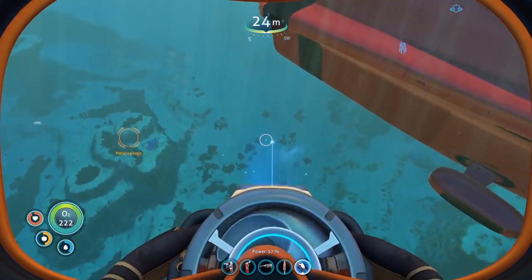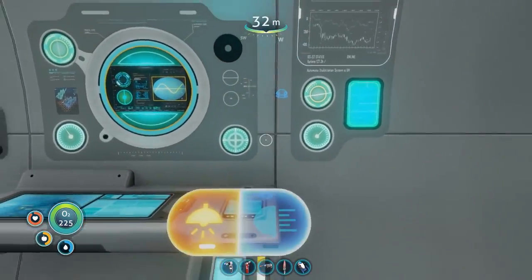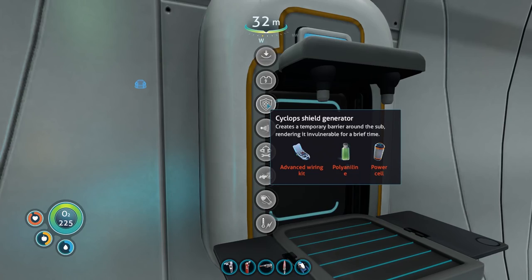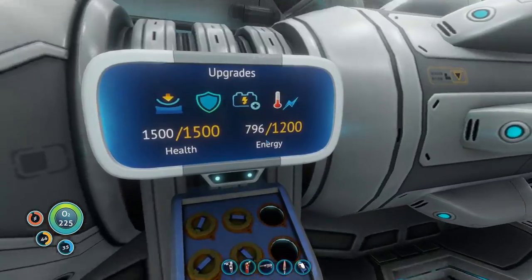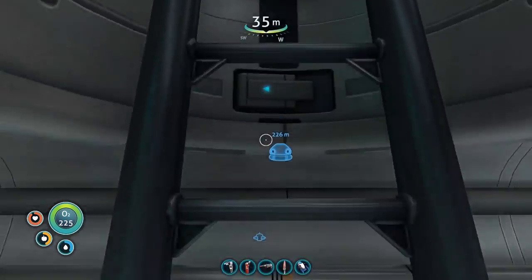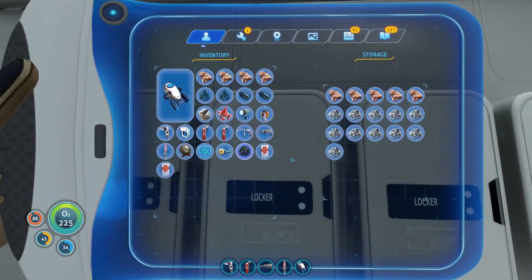For the shield generator, we could just pop it off of this guy for now. We're probably not going to be using it a whole lot anymore, so let's steal the one from this first and build another one if we need it. Boom, shield generator right there. We needed a computer chip, enameled glass, and a plasteel ingot. I am out of ion batteries though because that did take ion batteries.